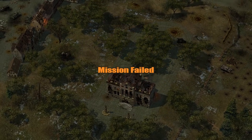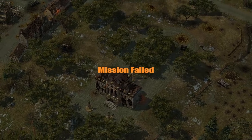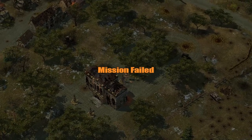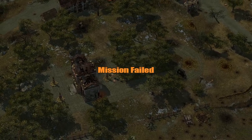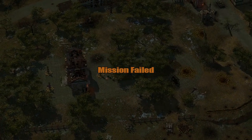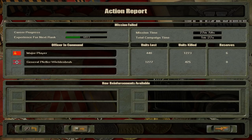Wow. What a mission. How the hell are you supposed to do that one? I have no idea. So with the amount of planes that we shot down, that one is not very well balanced, actually. Let's take a look here. The units lost for the Germans — 1,200 losses. And we used six reserves while they didn't use any. Incredible. Total campaign time — we've been in there a little bit longer than that.